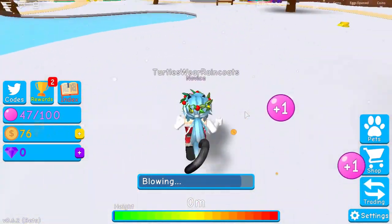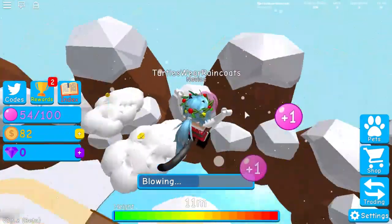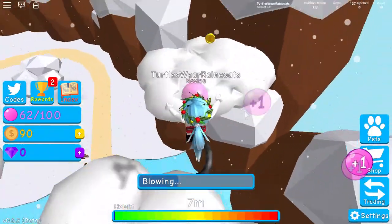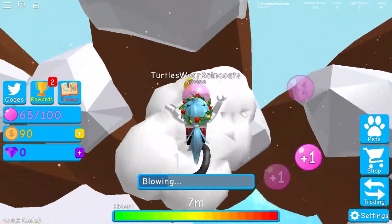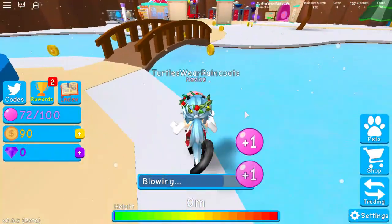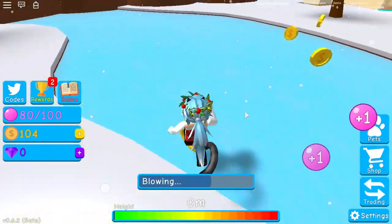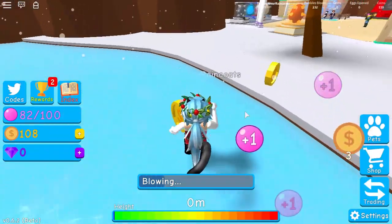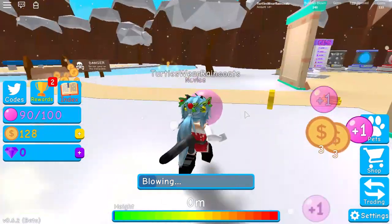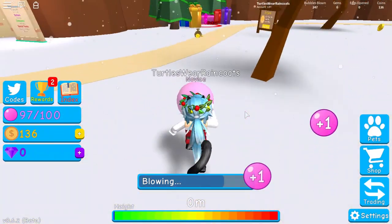We got more coins over here, and if we go up into the clouds you find even more coins! I can't quite get that one up there, so let's just keep getting these down here. We really need to get a pet because that's going to be way faster. I know there are a lot of islands to find and a lot of pets to collect — there's just so much to do in these simulators!